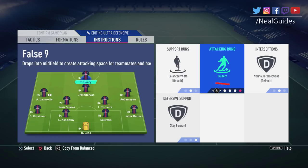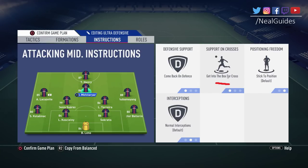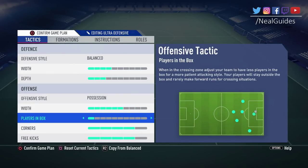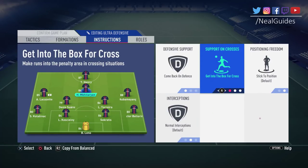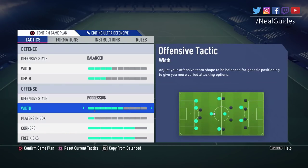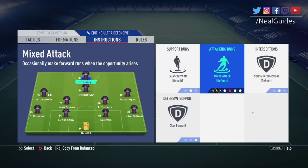It's the same with CAMs. If you have your CAM on 'get into the box' and players in the box set to 1, that CAM is still going to get into the box during a crossing situation — because instructions always overwrite tactics. If you leave everything on balance or default, players will adhere to your tactical settings. But once you set a specific instruction, that overrides everything. Instructions overwrite tactics, unless they're on default.